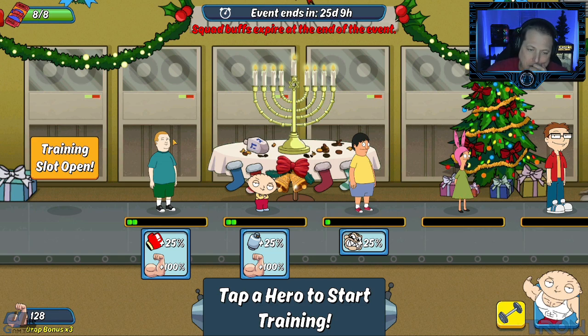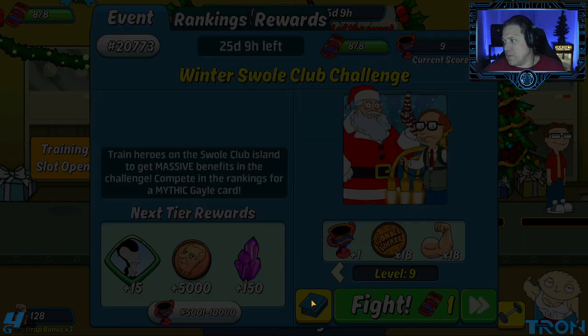It'll just be four people: Bobby, Stewie, Gene, and Archer, because Archer covers health and attack. From a deck perspective, that's why I'm talking about Archer.